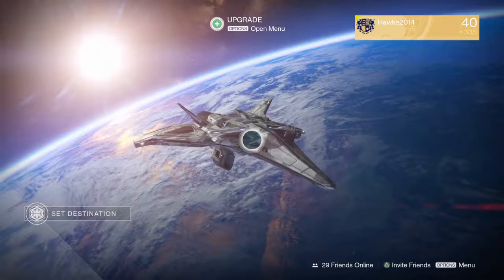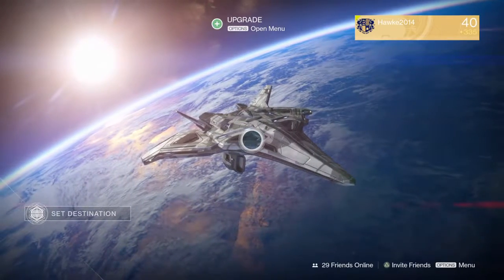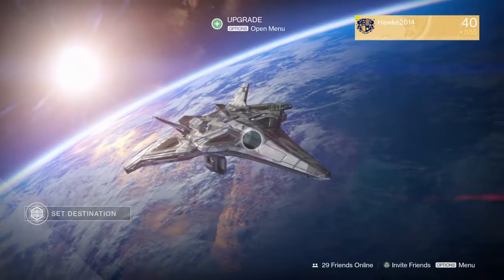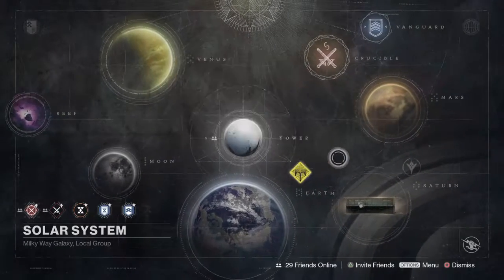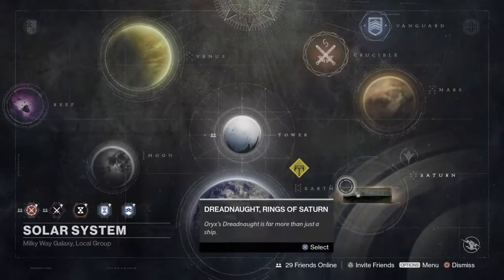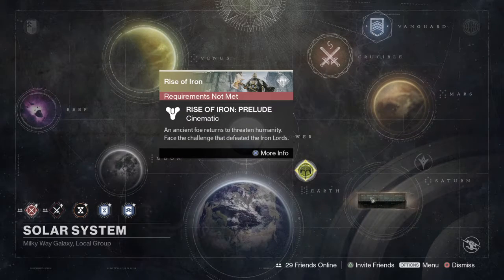They're already tweeting out, about 5 hours ago, that the Trespasser is dropping early for everyone. So go get it from your special exotic engrams. It has been confirmed that the exotic sidearm has been confirmed.